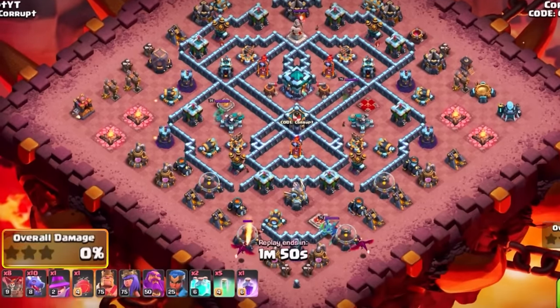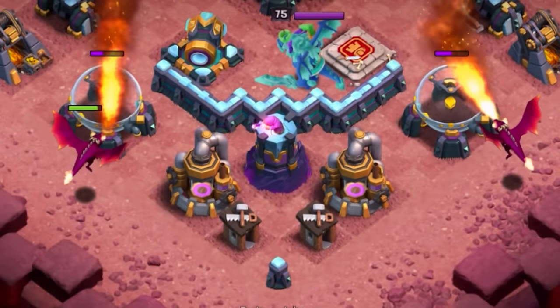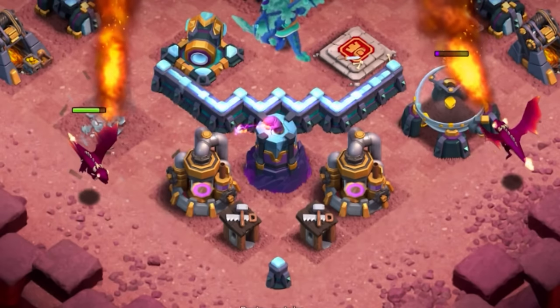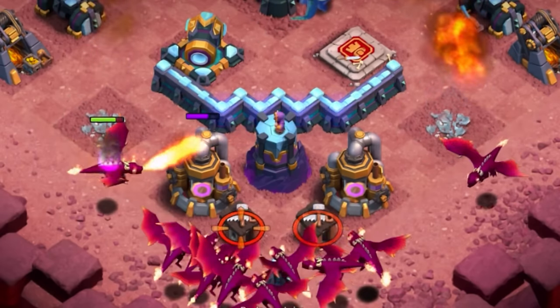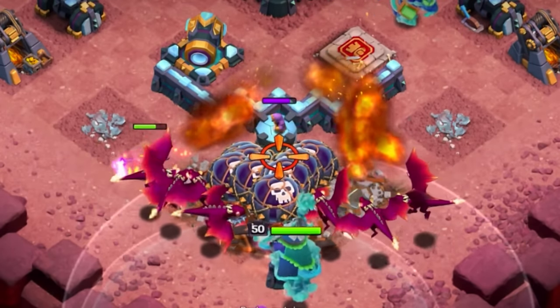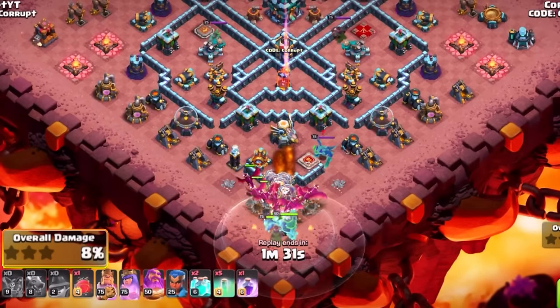You'll start off with two dragons to set a proper funnel. The main reason you're doing this is so you can spam everything — there's literally only one step to this outside of the Super Archer Blimp, which is basically spamming everything in. You're going to send in your dragons, your balloons, your Grand Warden, and your Apprentice Warden.